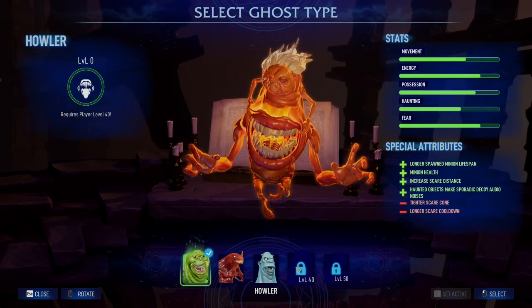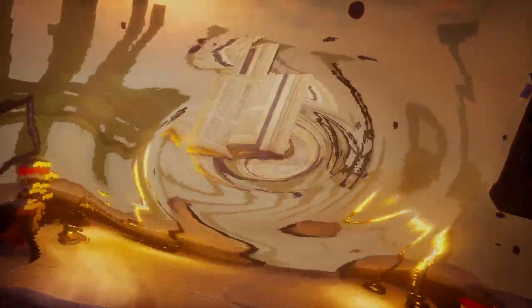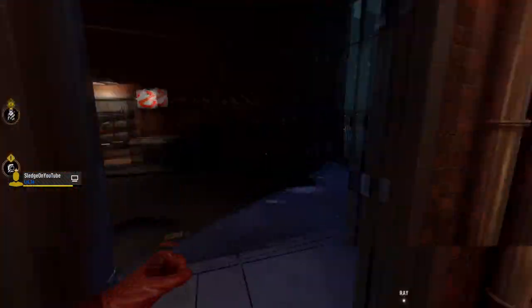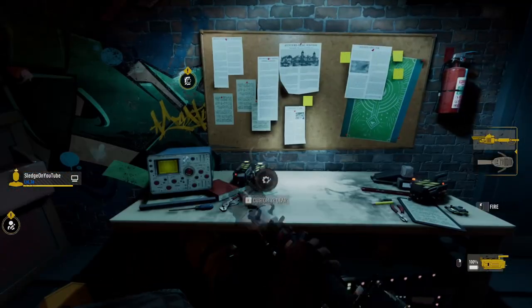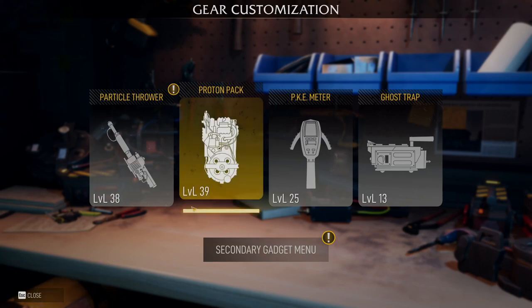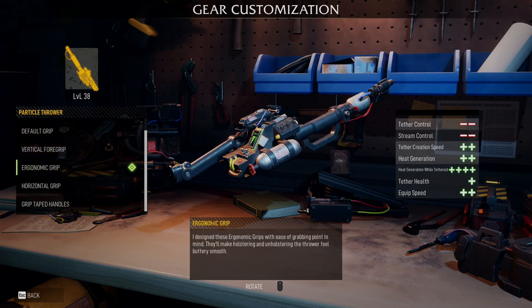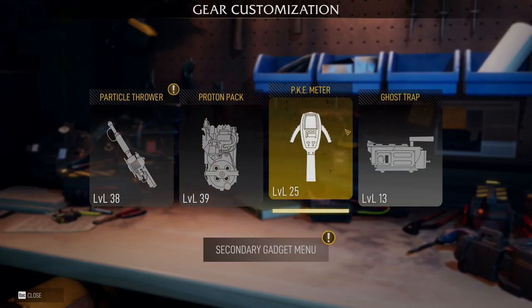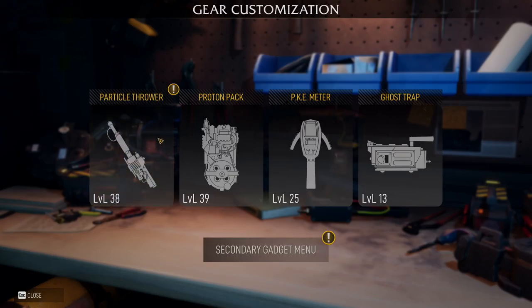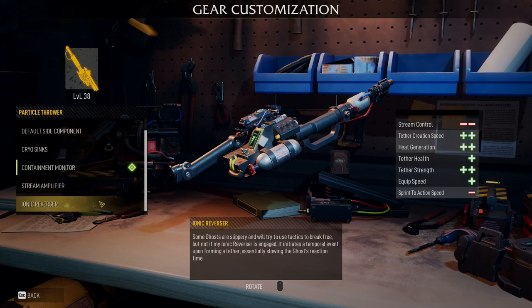There's a ton of stuff to play around with as far as ghosts are concerned. And as far as the busters go, they have a ton of variety when it comes to their attachments — it's probably going to take you a while to actually unlock all of them. There is also a lengthy tutorial for both the ghostbuster side and the ghost side. The ghost tutorial you don't unlock right away; they actually have you play a few games first. You can see there are a lot of different attachments you can put on each thing in your arsenal, whether it's your particle thrower, proton pack, PK meter, or ghost trap, and then you have four different gadgets with tons of attachments for those slots.